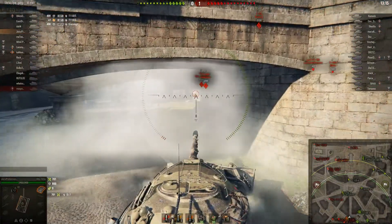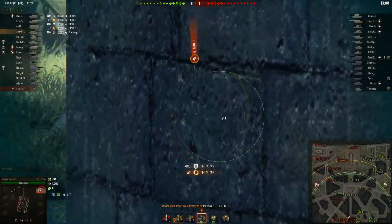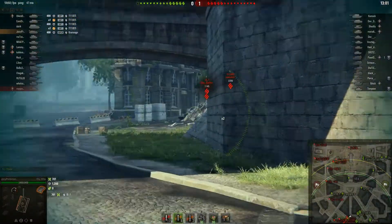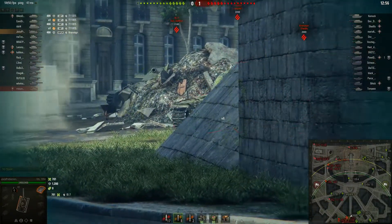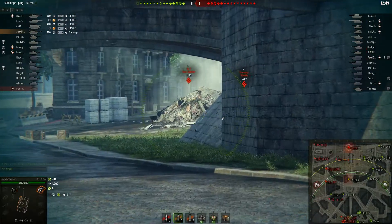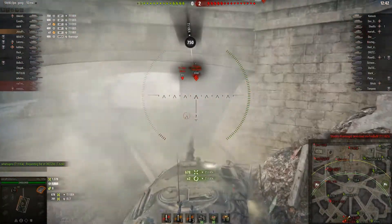The Object 430 has been removed from tier 10 and placed at tier 9 next to the 430 Mark II. Below it is the T-44 and above it is the Object 430U. The new tier 10 medium seems to be a solid bit of kit with strong armor and a 122mm gun.